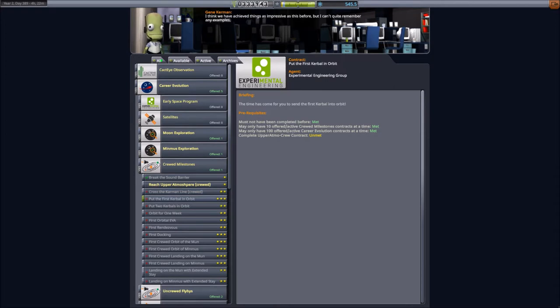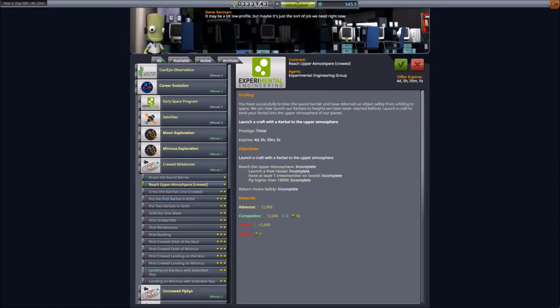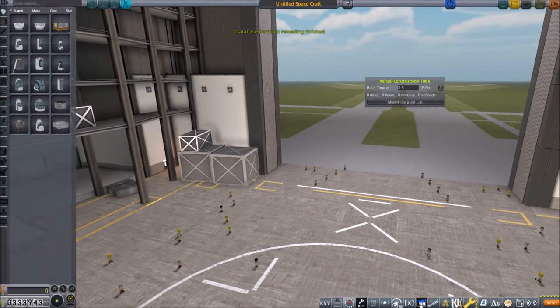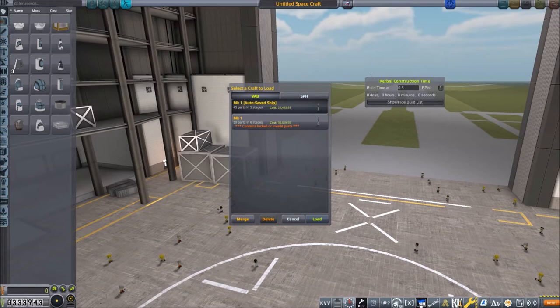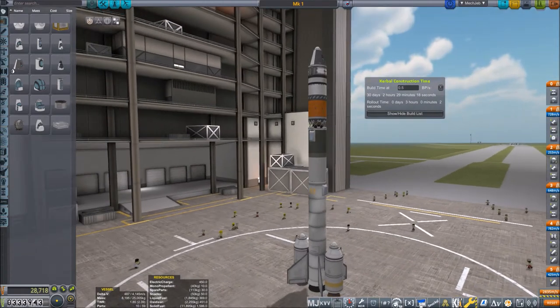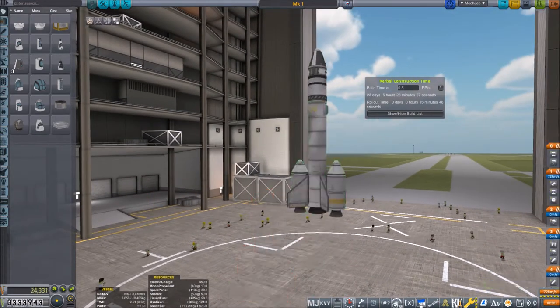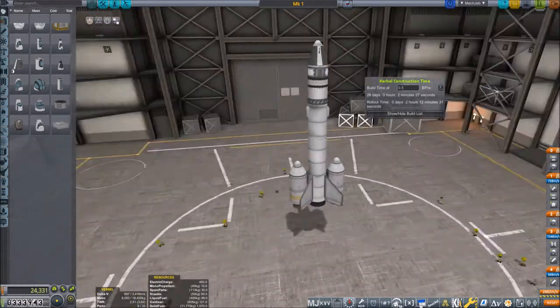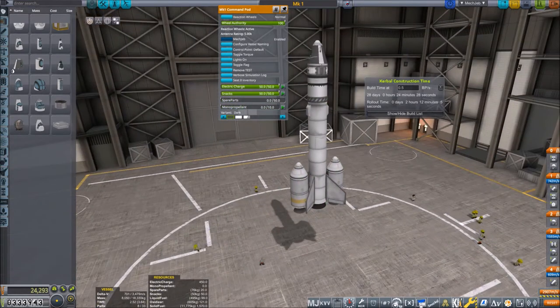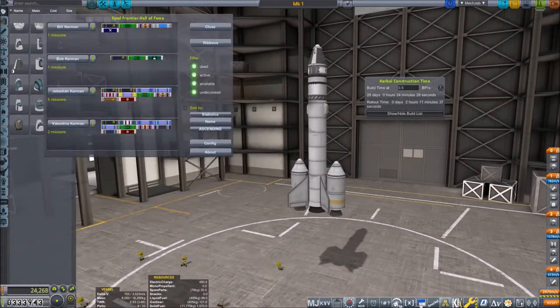Before Jebediah Kerman can go on his historic mission, we will have to do one more launch — similarly to the last episode, one more test flight of the Mark One spacecraft. Let's go into the VAB and load it. I'm removing the second and third stage, so we'll only launch the Mark One spacecraft with its service module.